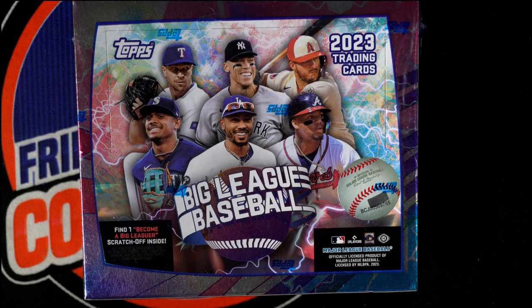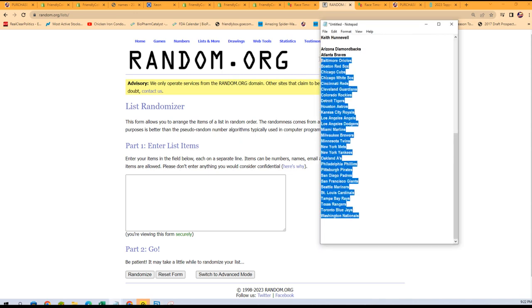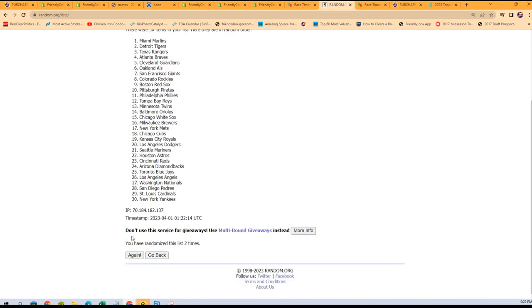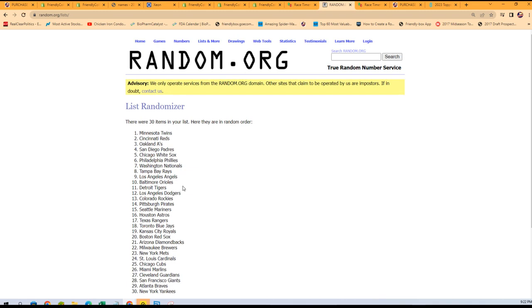Big League Baseball box number 122 coming up right now. We're going to go random, Gnats to the Diamondbacks, seven times through. Good luck guys. We do the teams — that's one, two, three, four, five, six, and seven.